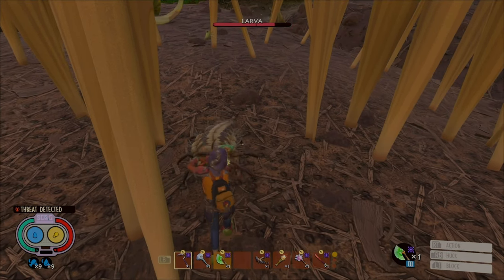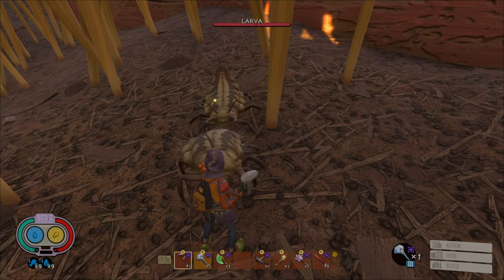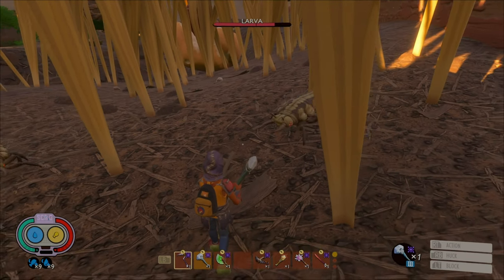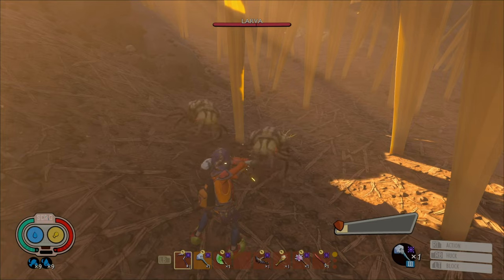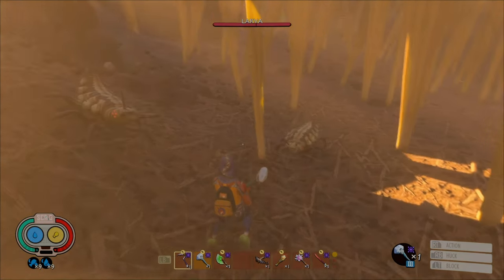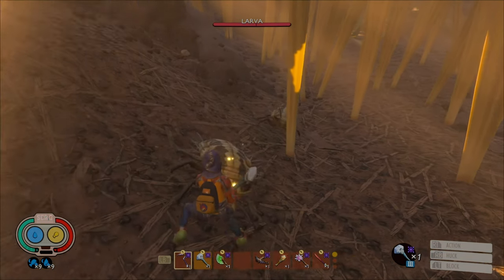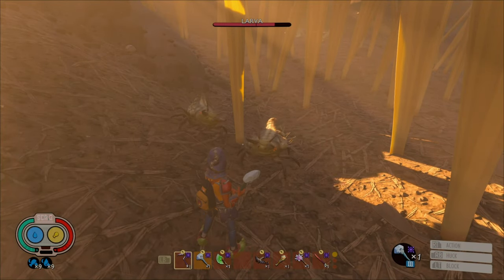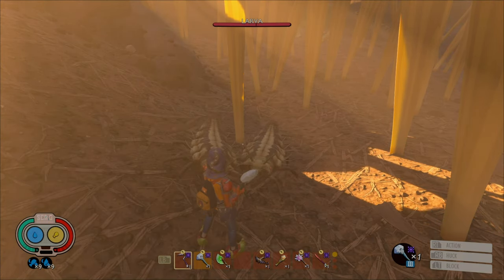Larva. The larvae aren't really that menacing alone; however, they can become quite a threat if they attack you in numbers. Their movements are quick and swift. They have three different attack patterns, and they're all super easy to watch for. The first attack pattern is when they straighten their body, lean back, and then jump at you — there is a pause before they lunge and attack you. You'll always know they're about to attack in the second and third hit combo because they'll lean to the side. One of the attack patterns involves hitting you at least three times; however, if you're able to parry them, it will interrupt their attack combo.